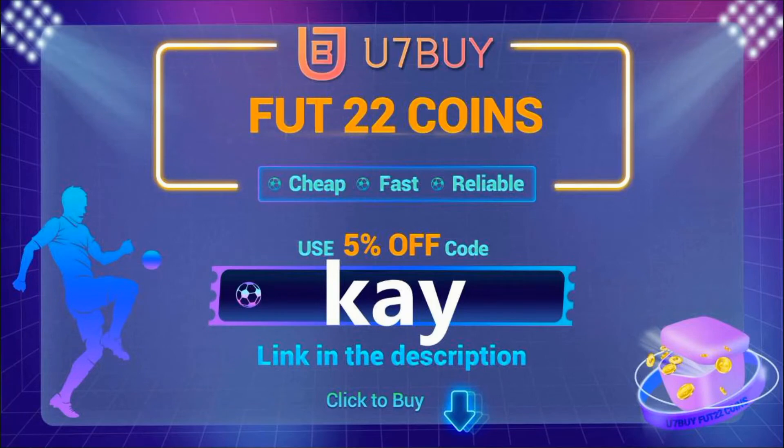If you're looking to buy some cheap FIFA 22 Ultimate Team coins, make sure you check out Use 7 Buy. The transactions are safe and you will receive your coins within a blink of an eye. Make sure you use code K at the checkout for 5% off. The link is in the description.